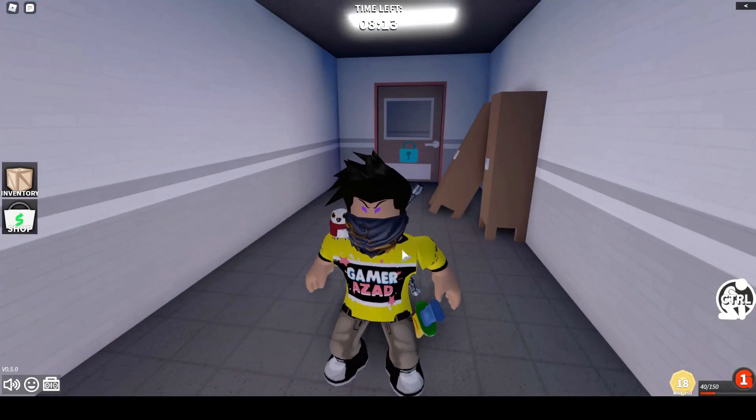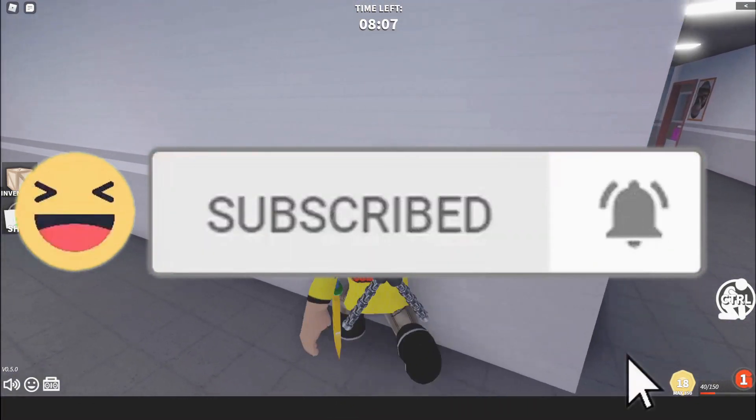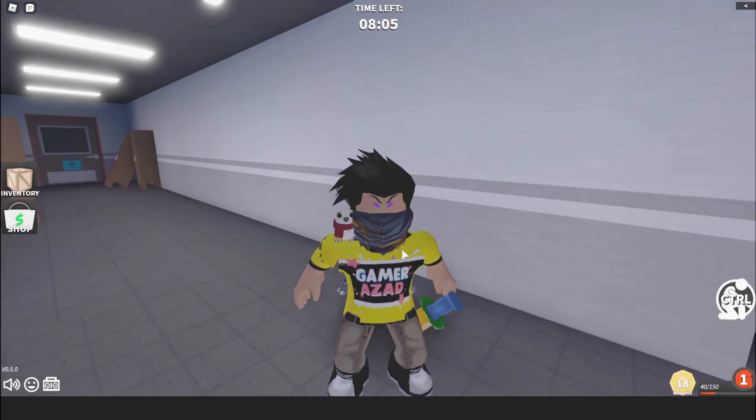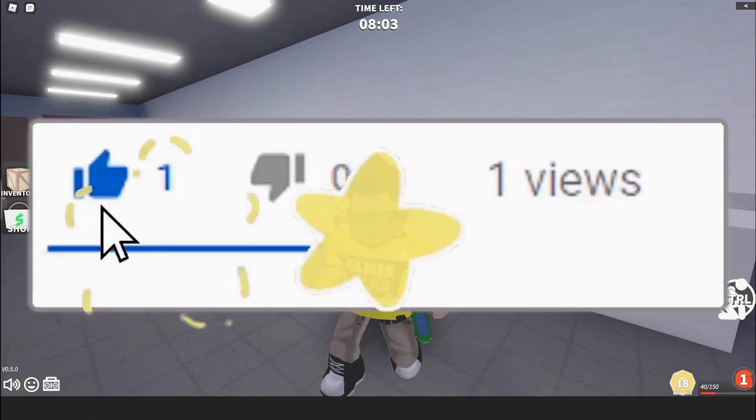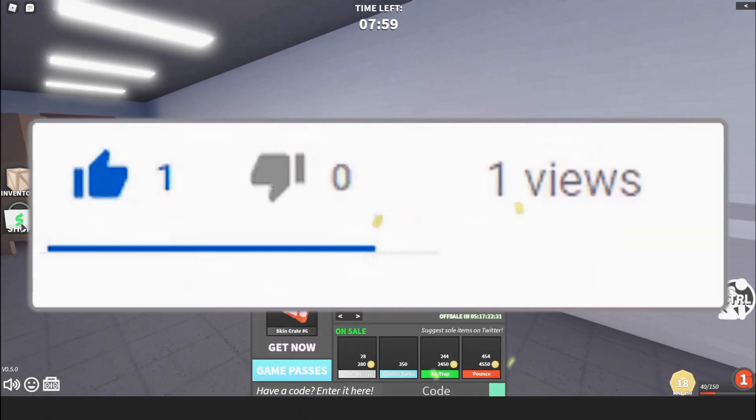I have no control over that, so yeah. Let's not waste your time. But before I show you the codes, make sure to subscribe to my channel, turn on the bell notification icon, and comment down below. After doing that, go to the Shop and find the code option.